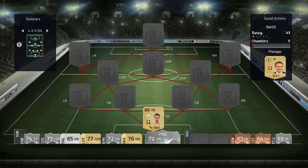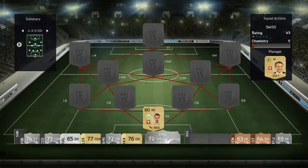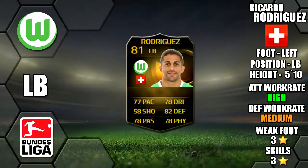In net we have Bernaglio. He's 6 foot 4 tall, has 84 diving, 83 reflexes and 76 positioning on card. He has a 3 star weak foot and 1 star skill. In defence at left back we have in-form Ricardo Rodriguez — 77 pace, 82 defence and 78 physical on card, with high-medium work rates, a 3 star weak foot and 3 star skills.